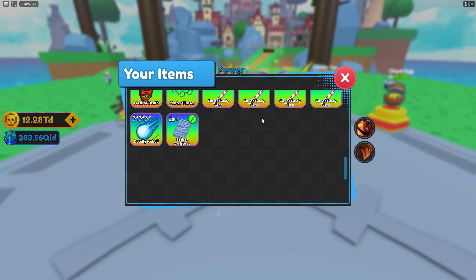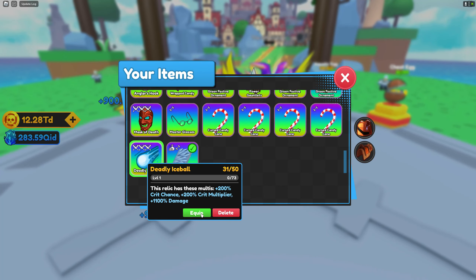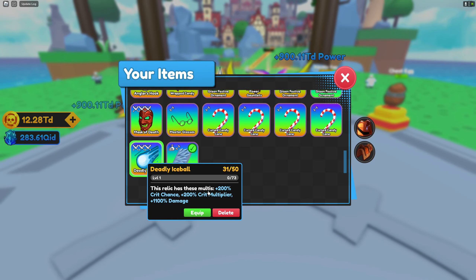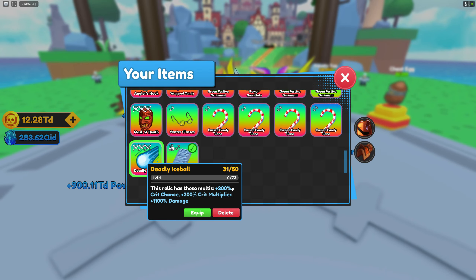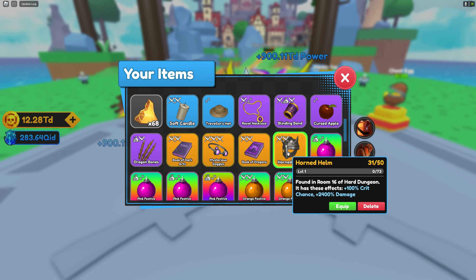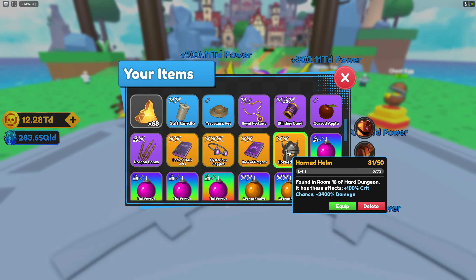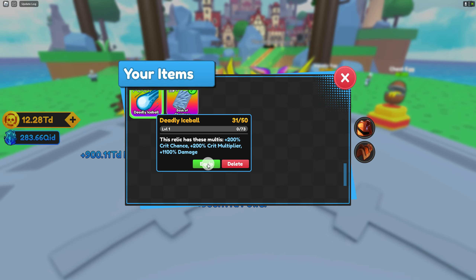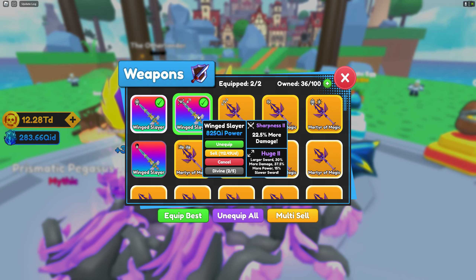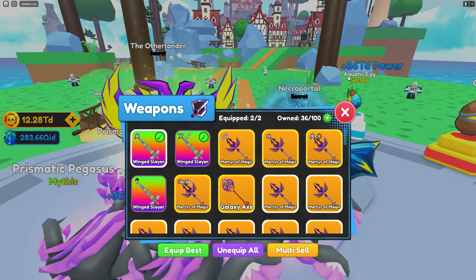But before we do that, I need to change my relic to the deadly ice ball because it has an amazing crit multiplier and damage. I have one more relic with more damage, but I'd rather have the ice ball because it has increased crit chance and crit multiplier. The other one has 100% crit chance and 2,400 damage but no crit multiplier. I'll stick with the ice ball since enemies die quickly with it equipped. I'm also going to change my weapon to the one with damage.